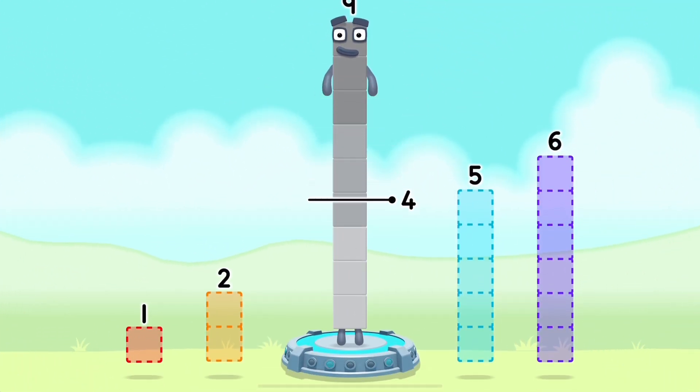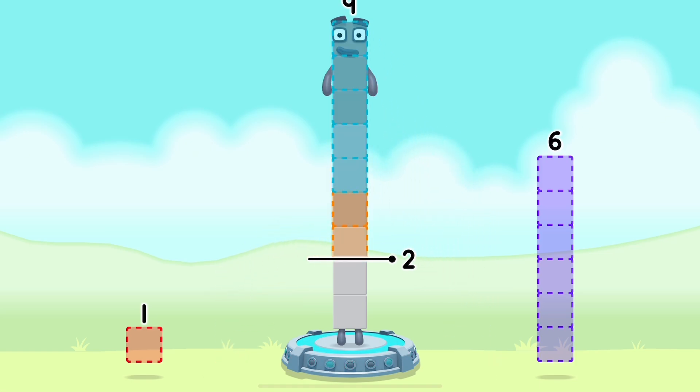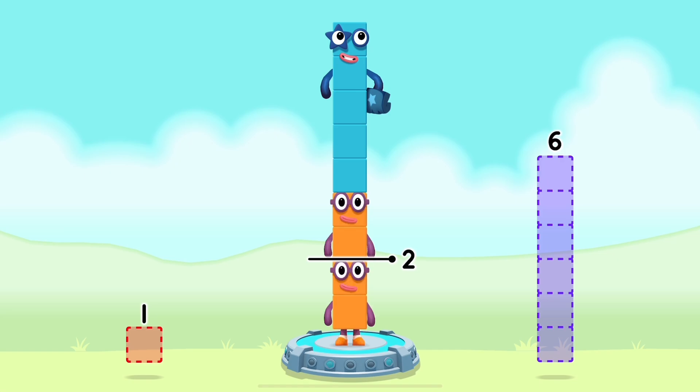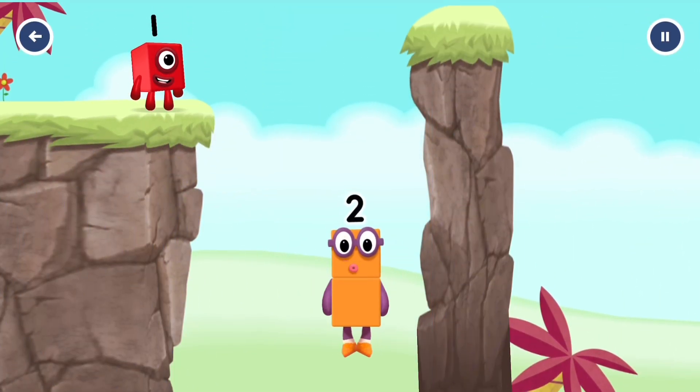Tap here. Take number blocks away from 9 to leave 2. 5, 2 — you got it! 9 minus 5 minus 2 equals 2. Good job!